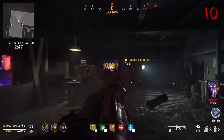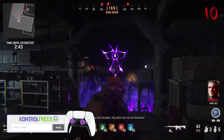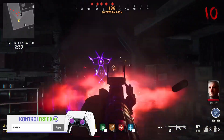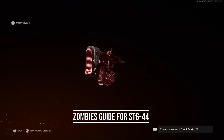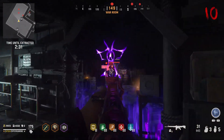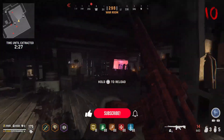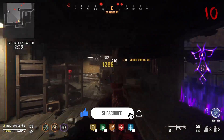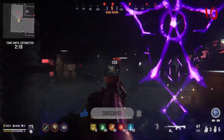Assault rifles can be pretty good, especially in early rounds in Vanguard Zombies. The STG-44 is no different. But with 70 levels to max the thing out and 7 attachments you can use, it can be hard to know what exactly the best setup is. This is going to be my weapon guide for the STG-44 in Vanguard Zombies. We'll go over every attachment you can get on this weapon, give you my suggestions on the best attachments for zombies, as well as suggestions on what covenants I think you should run.